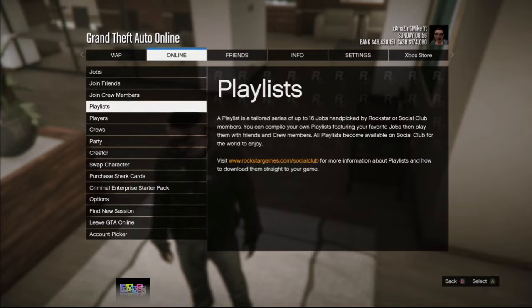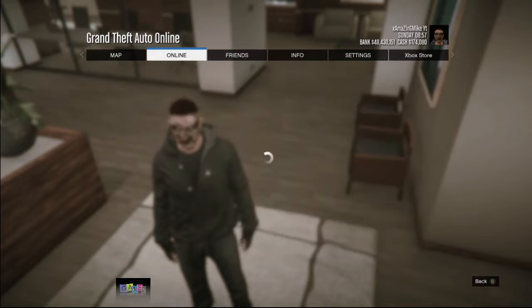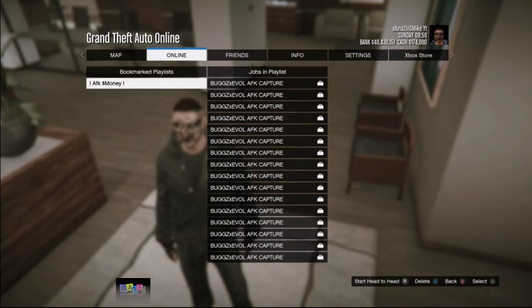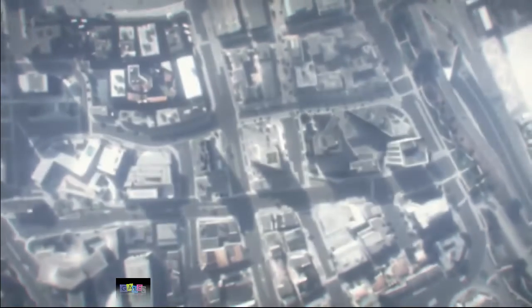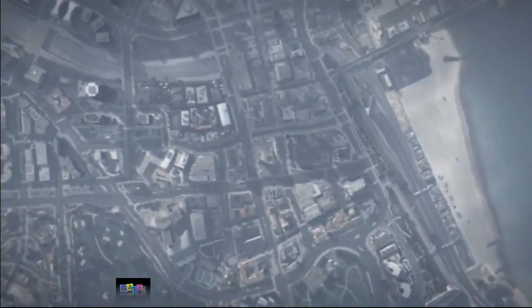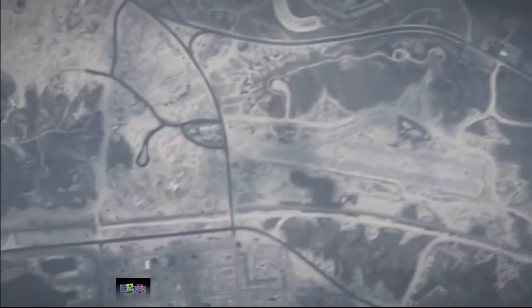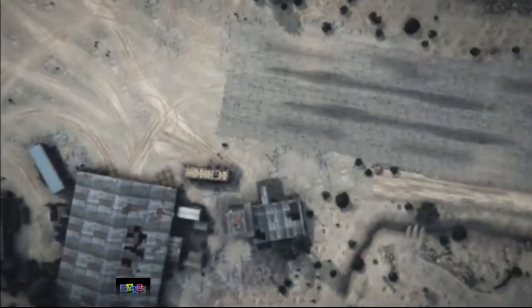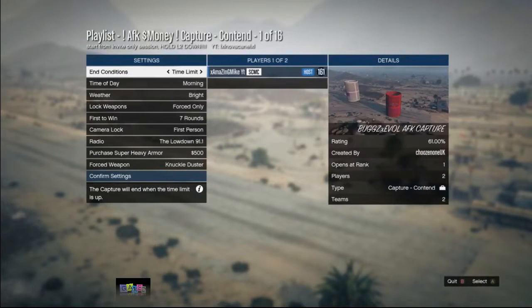To start the glitch, you need to be online. Go to the online tab, go to playlist, and select 'My Bookmarked Playlist,' then go ahead and start the playlist. This is the playlist you need to download on the Social Club — you can click the link in the description or do your own research to find the best AFK playlist. This one is very nice, though they all work pretty much the same in the end.